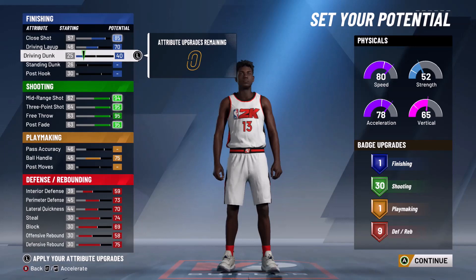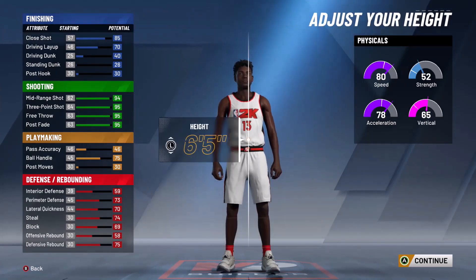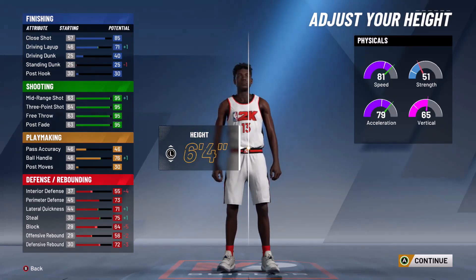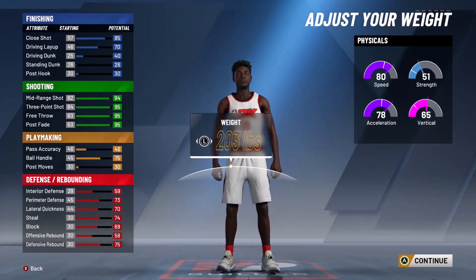Body shape does not matter — as you can see, going through all of them your attributes and physicals stay the same. I like compact but it's preference. For height, keep it at 6'5". If you go to 6'6", your stats decrease dramatically — the only benefit is interior defense, block, and offensive rebound, which don't really matter on a pure sharp. If you go 6'4", your defense decreases too. At 6'5", nothing changes and you have a solid stat line.